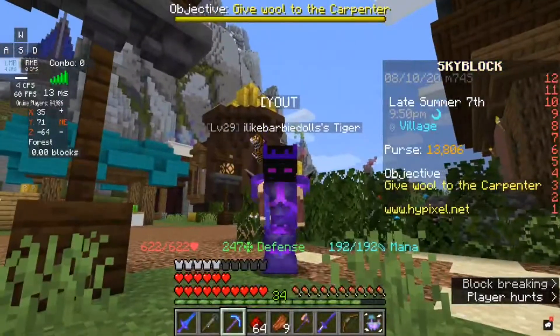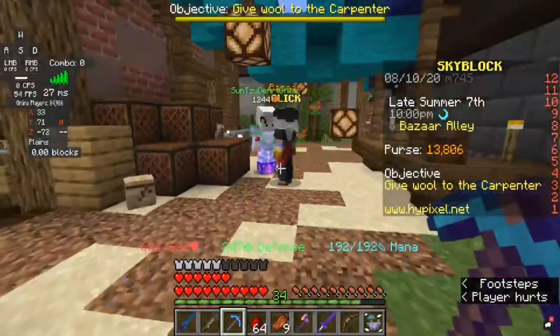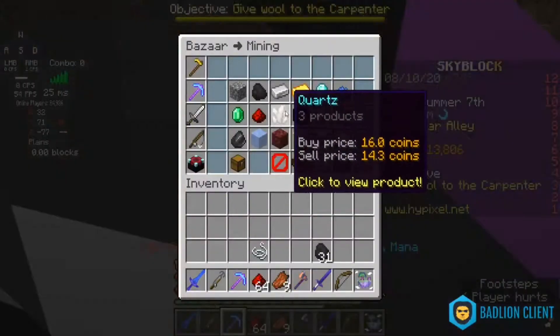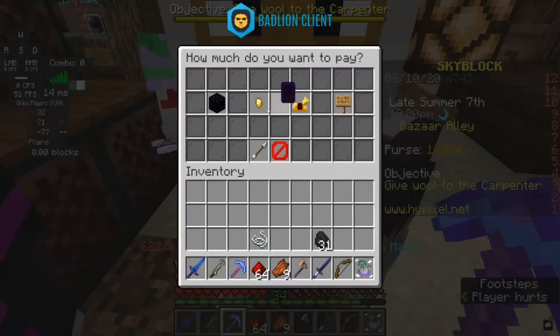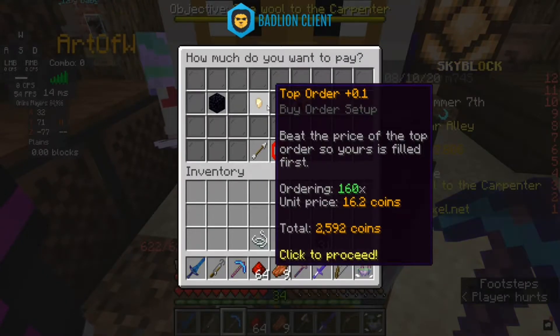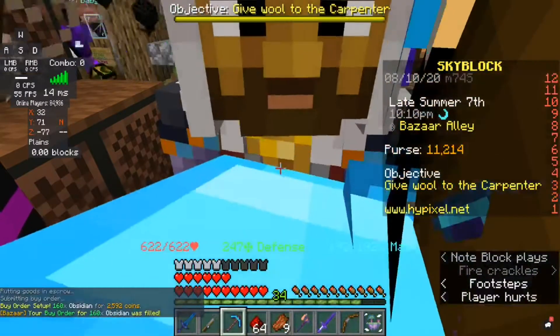We gotta wait for that to get filled, but in the meantime I'm going to do it with a little smart method. Create Buy Order — go to whatever amount you can afford, press 'Top Order plus 0.1', press that, you want to buy that order. As you can see it was filled.